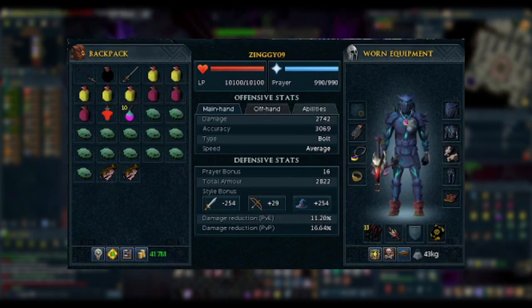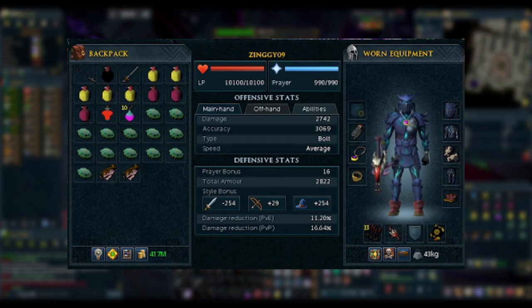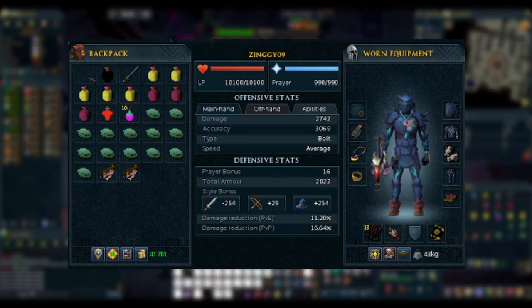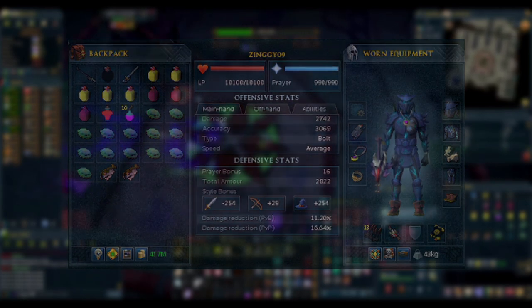In terms of aura, if you're using a Royal Crossbow like me, accuracy is going to be your biggest issue, so using Reckless is best, followed by your highest tier sharpshooter aura if you have it. If accuracy isn't going to be a problem for you, Reckless is still amazing for the DPS increase, but you could use something like Penance or Vampirism to try and make the kill a little easier on your supplies.